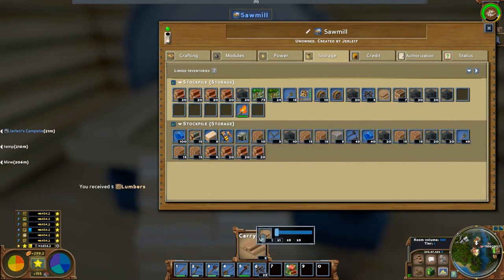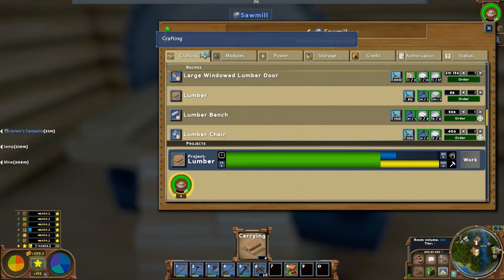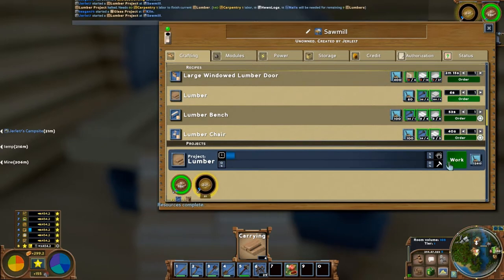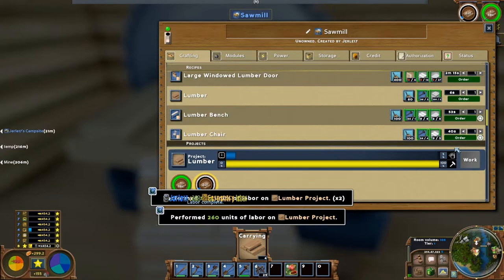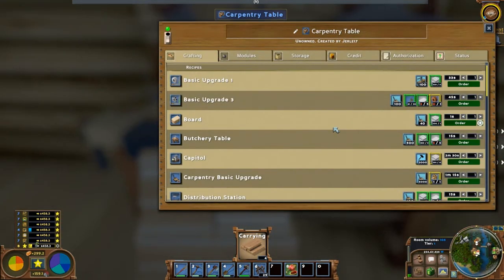I'll keep replacing the lumber because I'm going to make lumber walls, floors, and ceiling in the house. I don't like everything looking like brick — I like the outside brick but not the inside brick. Any of the lumber in there is yours; you can utilize it as you like.